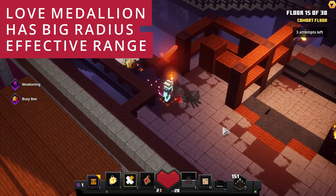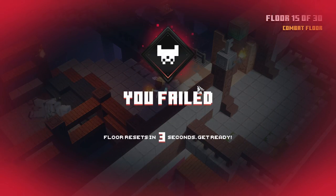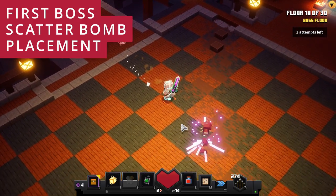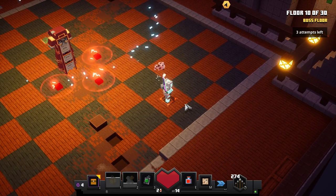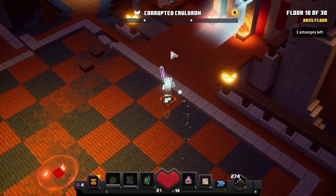The love medallion artifact has a great range, so don't try to get too close — you don't need to and you might die. If you wonder about the exact location for the scatter bomb for the first boss in the tower — as you can see here, this is the point — just put it and the boss is gone. Bye-bye, corrupted cauldron!